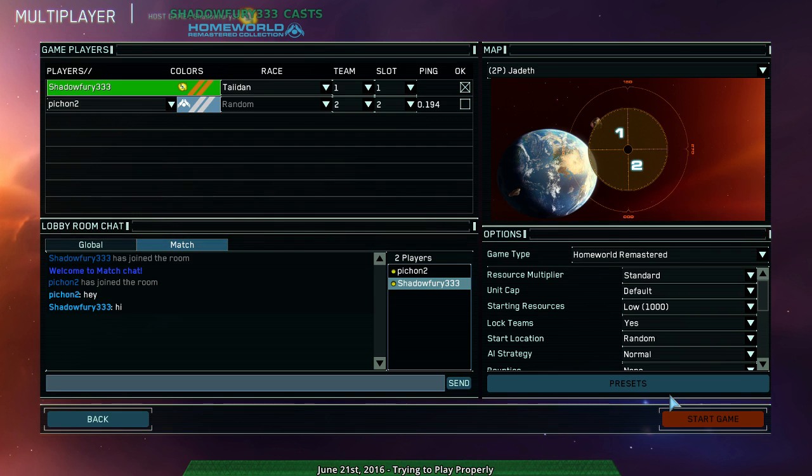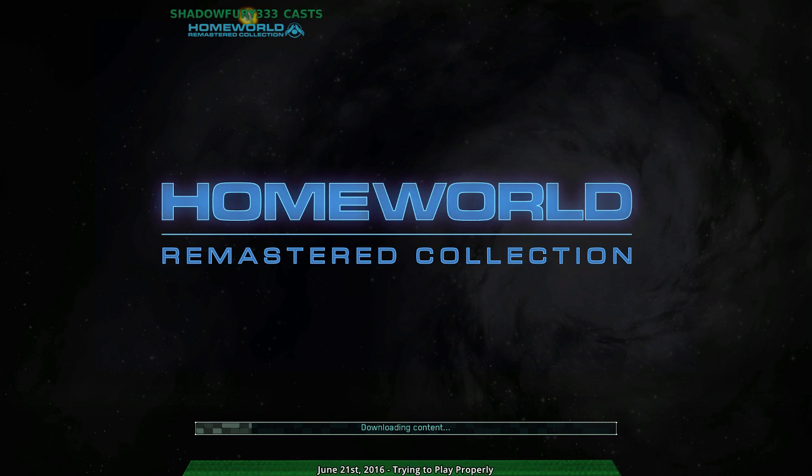That was a bit of conflicting advice, but use scouts to destroy resource collection operations was pretty much the clearest tip I got. Also apparently 1,000 resource units is the tournament standard starting amount — I'm not sure, there's not really a lot of tournaments. I was doing 3,000 before, now it's 1,000. Let's see how this goes.